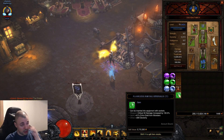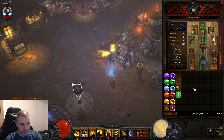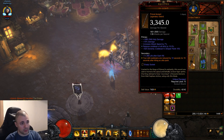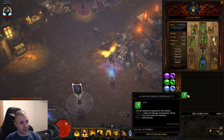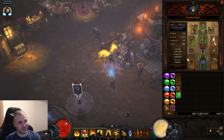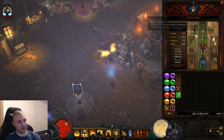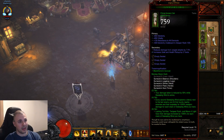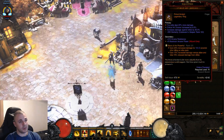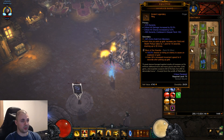I'm first going to show you the build without paragon and show you how it looks, and then I'm going to show you the build with paragons. I did remove my crit gems so my damage is very, very low. I cannot get my damage lower than this — so this was the lowest I could get. I'm using Bane of the Trapped, Bane of the Powerful, and Boon of the Hoarder.